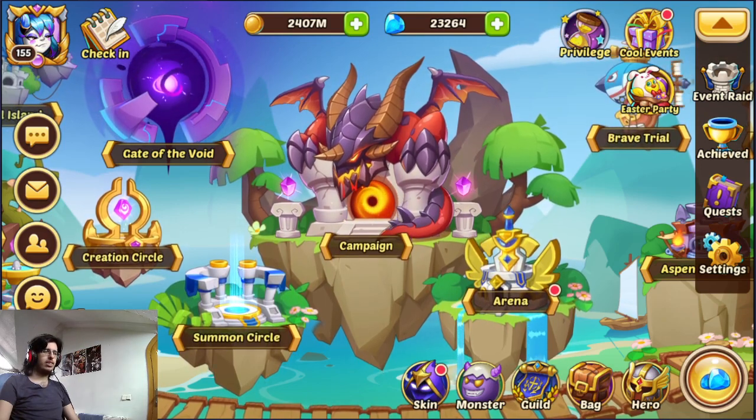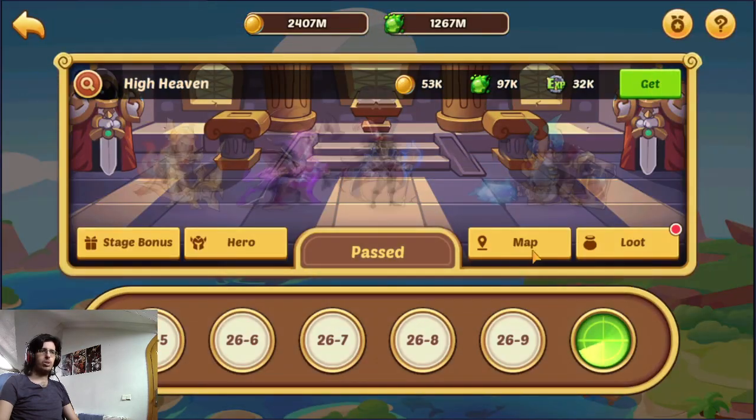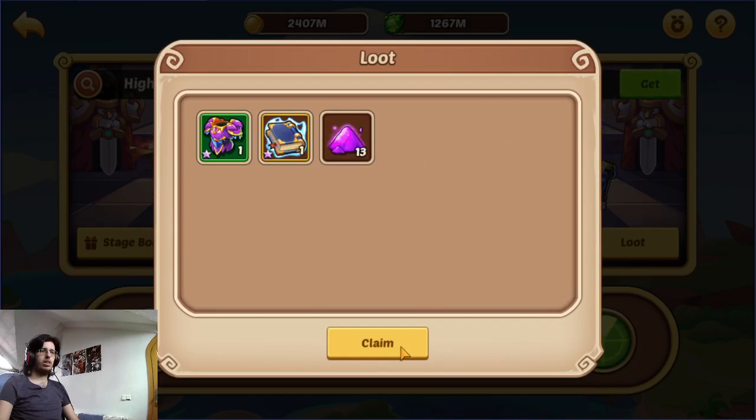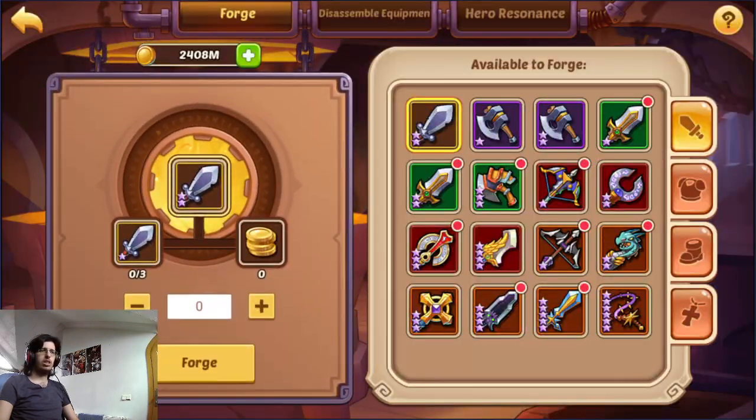Next up we have gears. You get these from a lot of places like campaign. You will be getting some gears all around the place, and when you get them you can fuse them up to a better gear in the blacksmith.